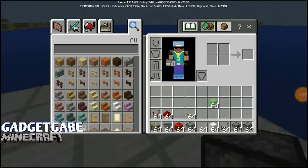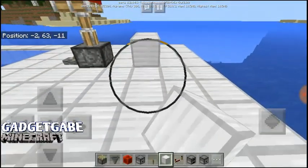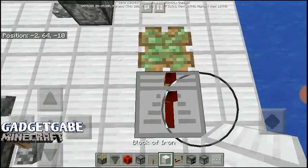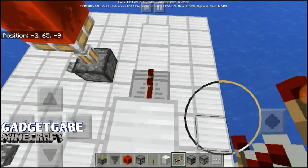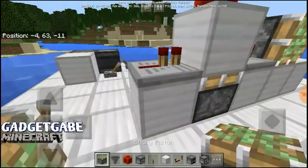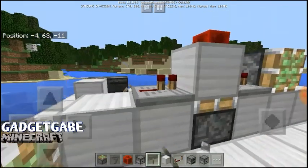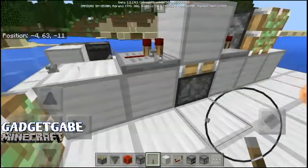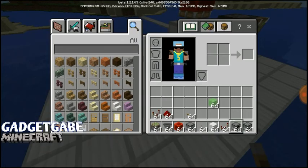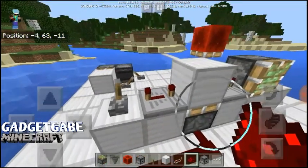I'm going to show you a monostable circuit that works on PC but doesn't work on MCPE. You do it like this, a sticky piston here, another block, and like this. Since we don't have block spitting on PE, there's a workaround — place the lever there, add a piece of redstone, wire it up, and it will activate on the falling edge.